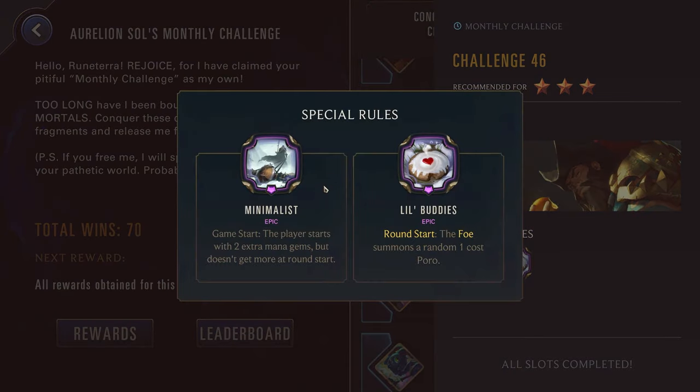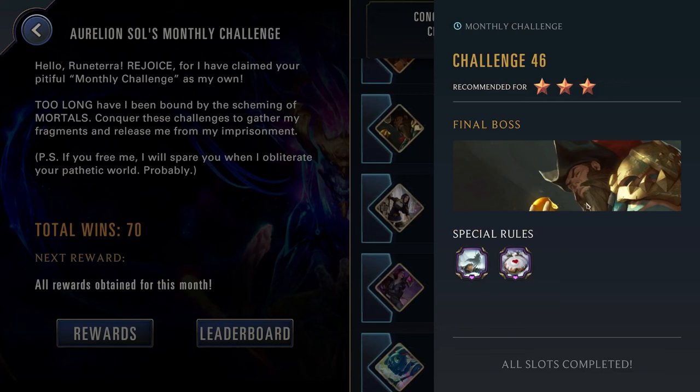Challenge forty-six, three stars — we have Gangplank with the Minimalist. We've already touched on this before: you can still get Mana Gems, you just don't get a new one at the start of the round. Really good for champions with very cheap decks where you can just rush down the enemy very quickly. Samira is kind of the best example of that type of champion. But you can even go for some champions with like four cost champions, such as Elise or Gwen, and try to get them on the board and rush the enemy down quickly. Little Buddies: round start, the foe summons a random one cost Poro. Absolutely amazing for Nasus, Kayn, and Volibear — all of them scale off of unit death, so when you see really cheap, easy units like this those are the champions you should immediately be thinking of. Not saying you have to choose them, but they should be a consideration. Also, the boss we're going against is Gangplank, who is making barrels you can kill every round, so those champions would be very solid right here.